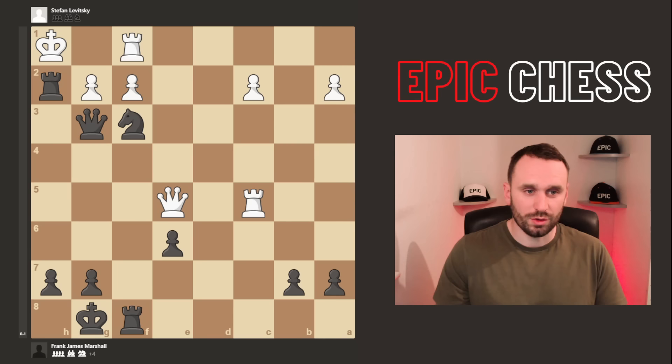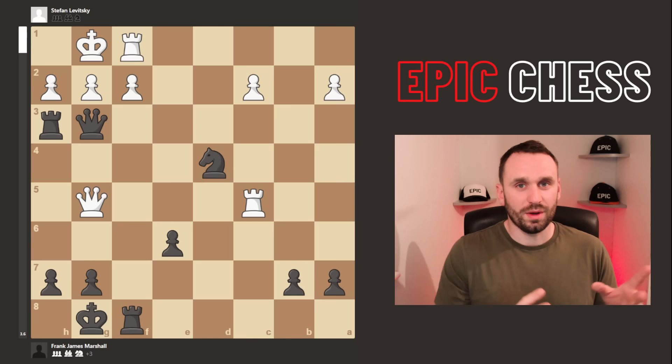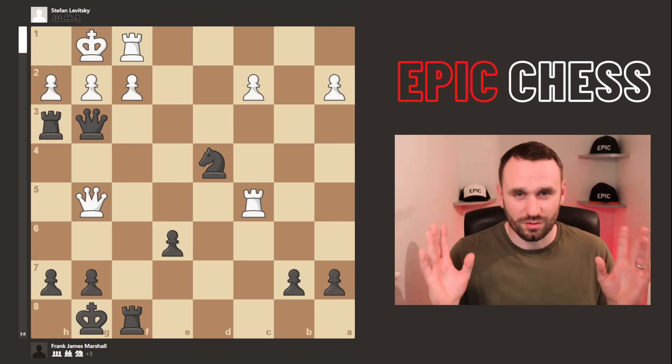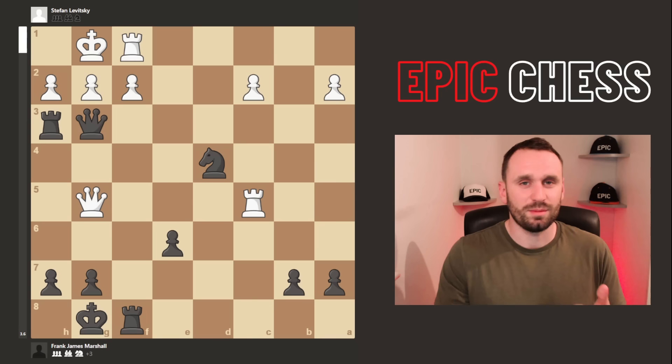So the final position was here — after queen g3 the board was apparently showered with gold coins. Though that's a questionable account; you can read various versions on Wikipedia. Some say it wasn't coins at all but just money being sorted for wages, and apparently Marshall's wife said no one even threw a penny. Different accounts, but either way, a very cool game — worthy of being showered in gold coins, let's be honest. This was played in a tournament over 110 years ago. Just incredible chess. I hope you enjoyed — let me know if you want to see more famous games, and do check out the video on screen. Thanks for watching and see you soon.